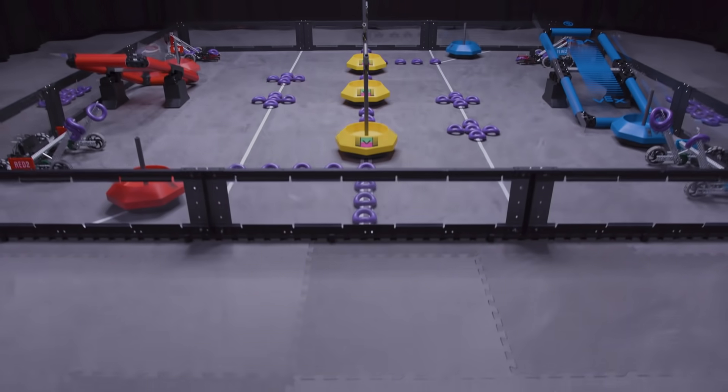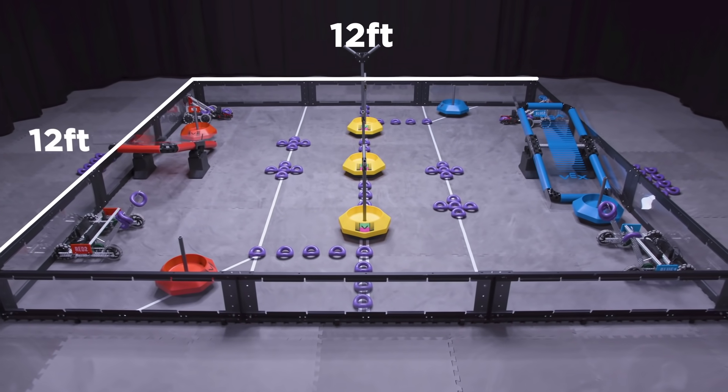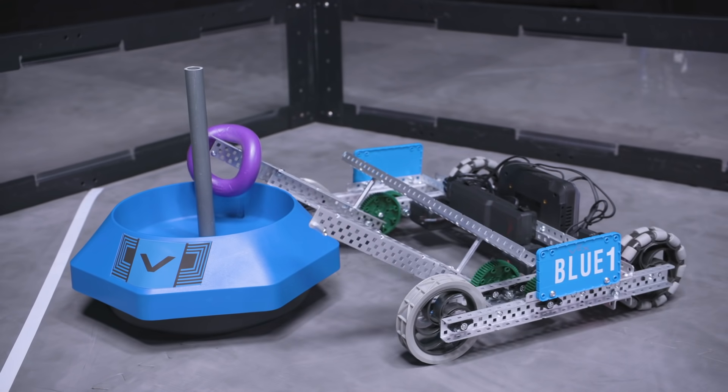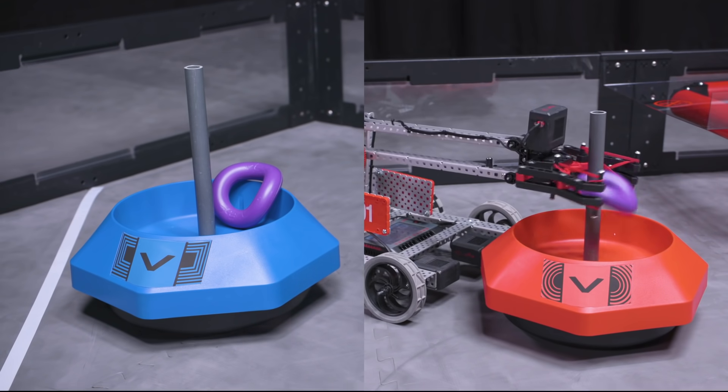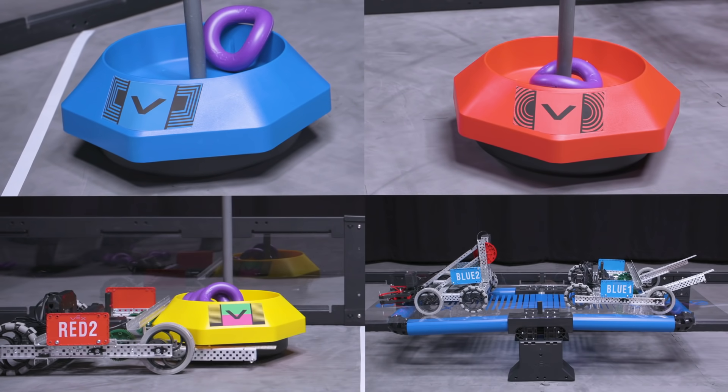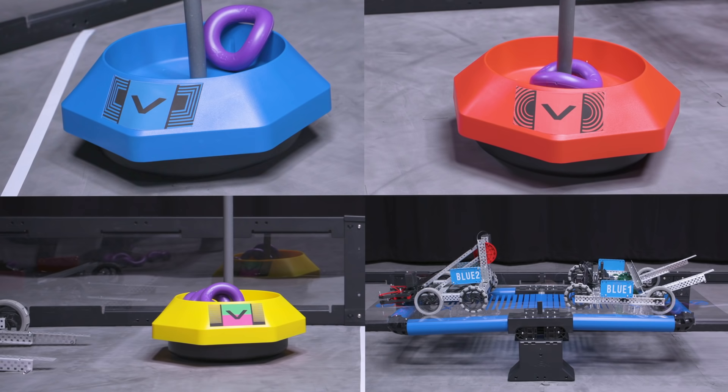Tipping Point is played on a 12 foot by 12 foot field by two alliances, one red and one blue, made up of two teams each. The object of the game is to get more points than the other alliance by scoring rings, moving mobile goals to alliance zones, and by elevating on platforms at the end of the match.